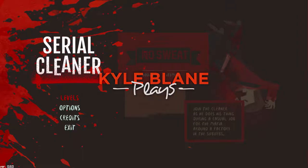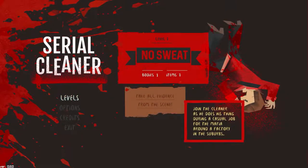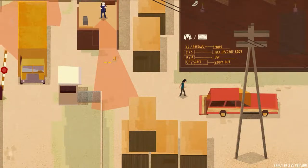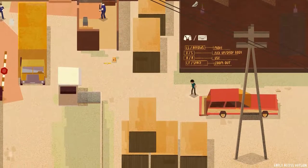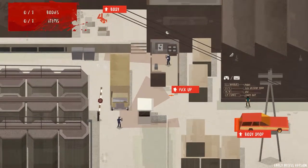Welcome back everyone to another crash test. Today we're going to take a look at Serial Cleaner, an early access game — the developer gave me a key. It's a stealth game where you're cleaning up for the mafia or something. It says 'join the cleaner as he does his thing during a casual job for the mafia around a factory in the suburbs.' Let's do level one. It plays with a controller, and it's going to teach me the controls: move, X to pick up or drop a body, A to use, LT to zoom out. So I need to go pick up — I'm cleaning up after a crime.